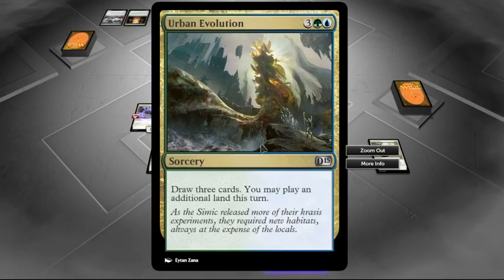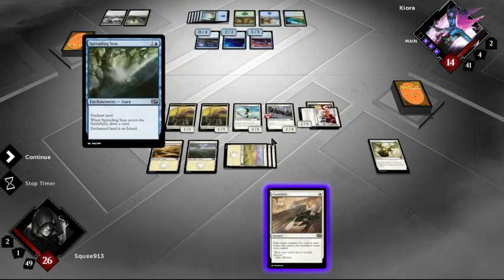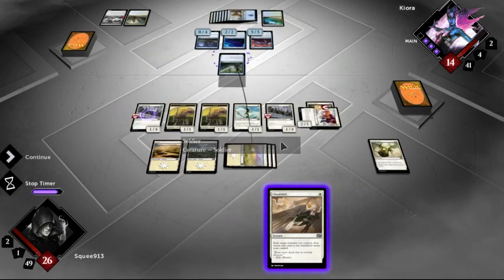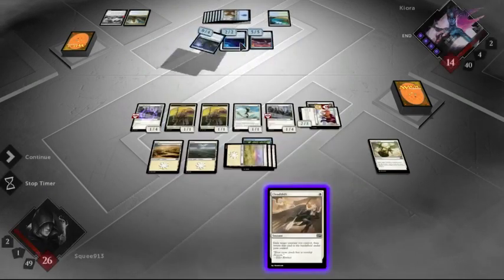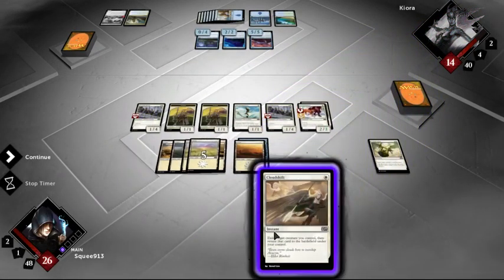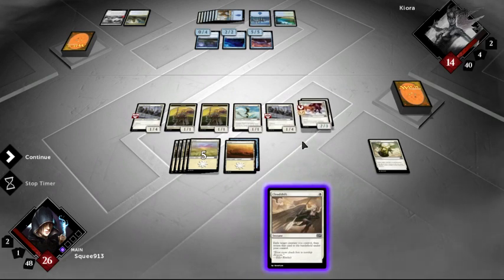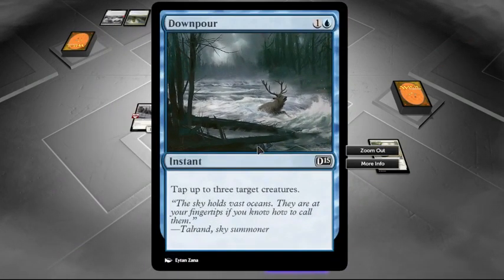Draw three cards, you may play an additional land this turn — interesting. When Spreading Seas enters the battlefield, draw a card. Dick! Sorry, I already killed that other one. Downpour — tap up to three target creatures. Wow. Interesting.